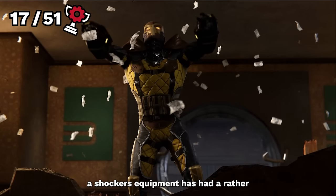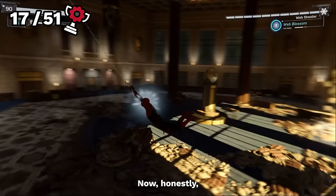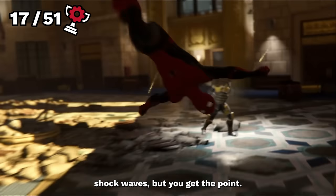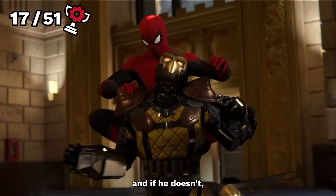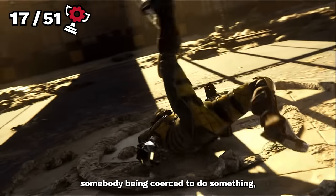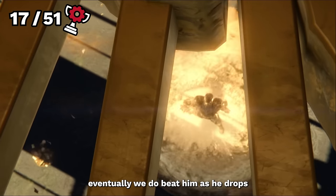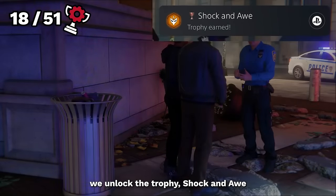The fight gets off to an interesting start as Shocker's equipment has had a rather considerably beefy upgrade. However, he must go down all the same. This fight is really fun — Shocker uses shock waves and we find out mid-fight that he has to do this, as somebody is making him, and if he doesn't he won't last very long. All he knows is that they all wear really weird masks. However much we can sympathise with somebody being coerced, we do have to kick him in the jaw all the same. Eventually we beat him as he drops the entire roof on his head like a pillock. Shocker is down once again, and this time we unlock the trophy, Shock and Awe.